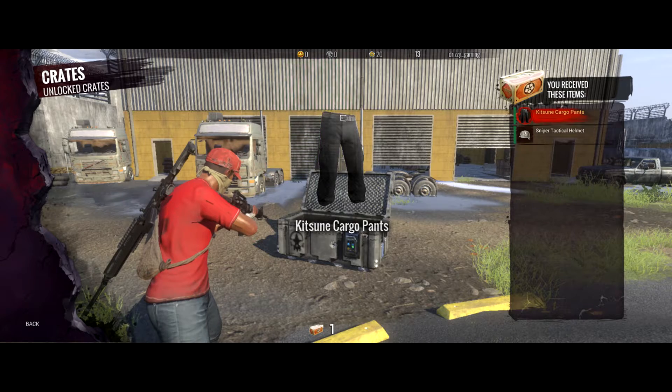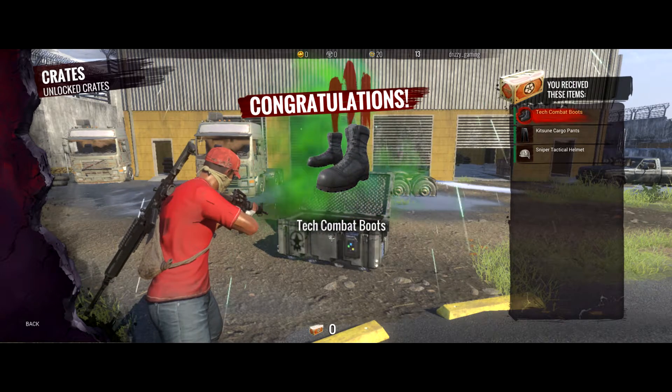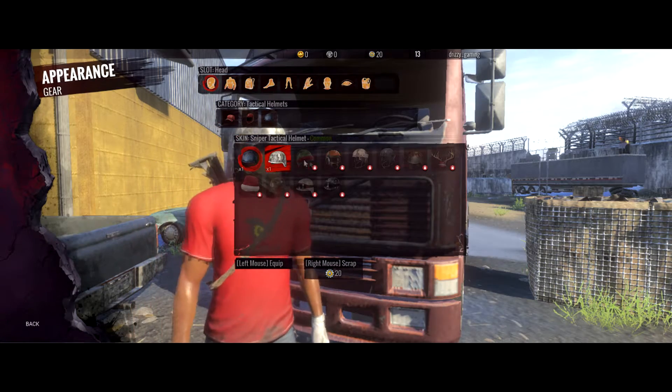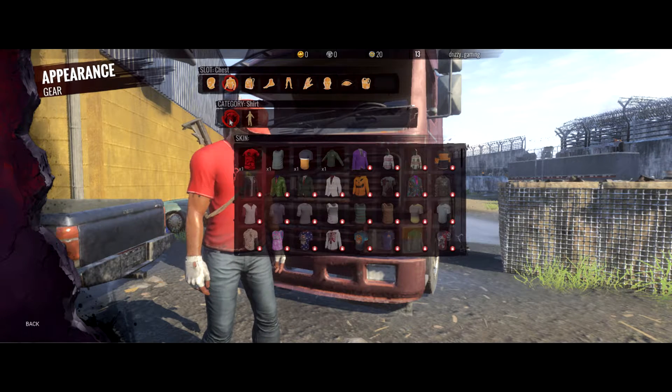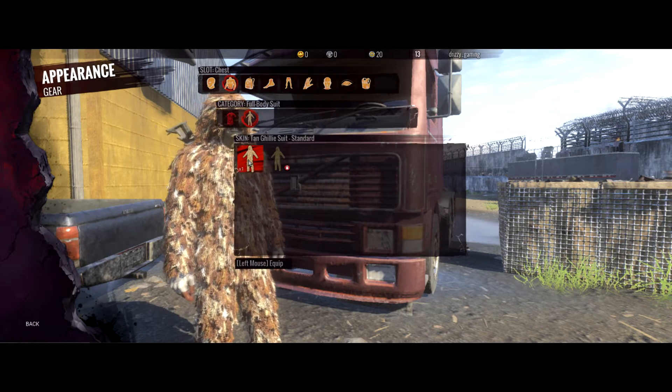Ooh, kitsune cargo pants — another one. Tech combat boots. Standard common, we'll put that on. Sniper farmer jacket, I guess. Oh, stay with the rare stuff.